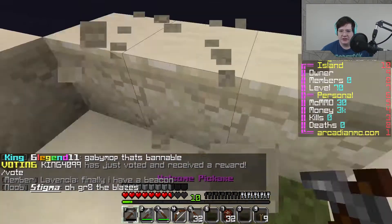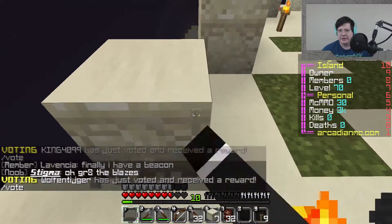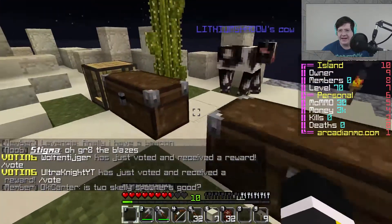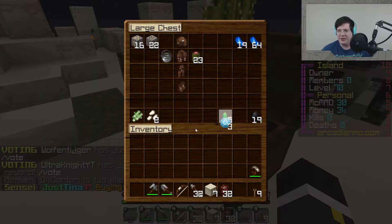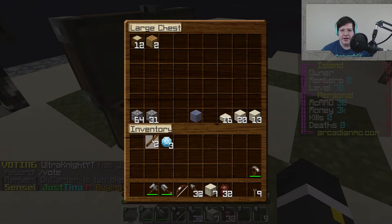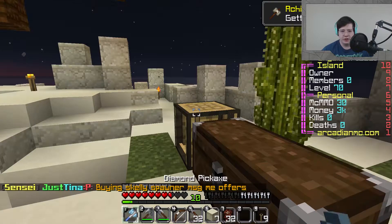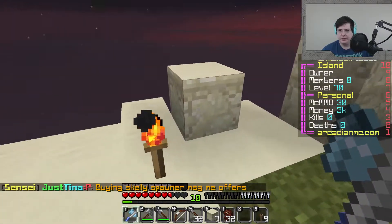But the biggest thing we're going to be actually doing today is tearing apart the island because we need to build a pickaxe, apparently. We're actually going to go rolling out with a diamond pickaxe because why not? We have the materials. And one diamond pickaxe — boom, there we go.